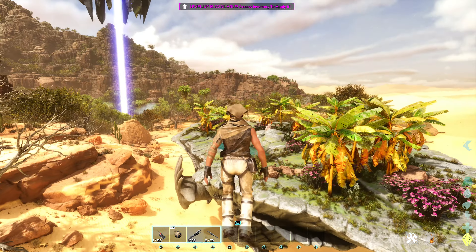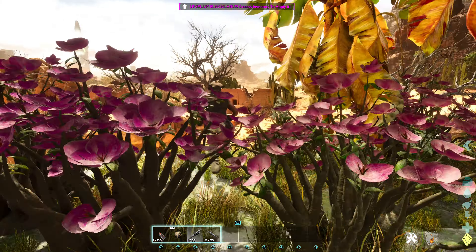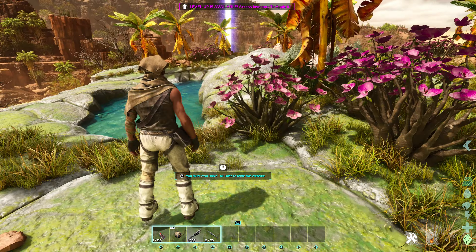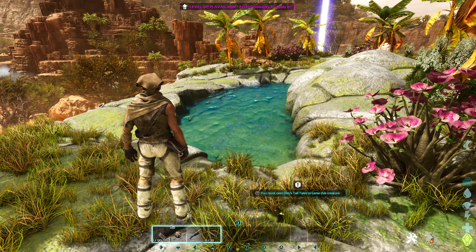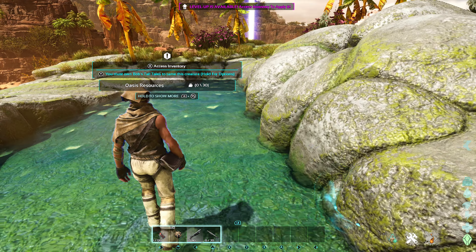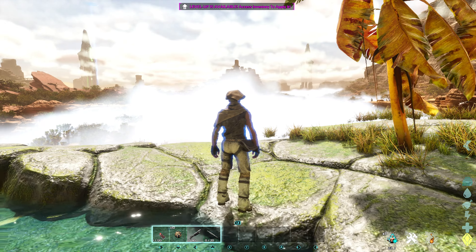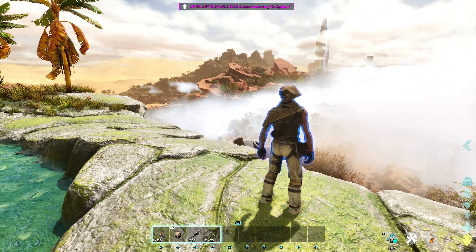I wonder if we can ride on the back of him while he's flying? We can! Oh, he just knocked stuff down. That's insane. Apparently you need Bob's Tall Tales to tame this creature, but you can go in the pool and get an effect, which is pretty mad. Look at this map too — how insane does this look?